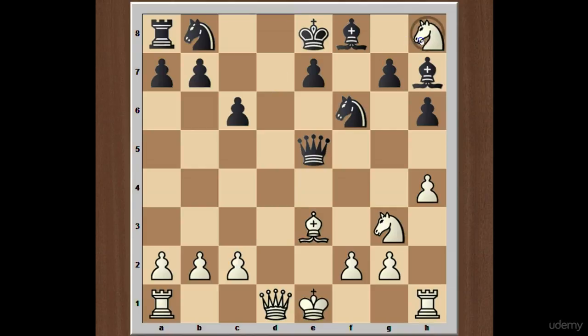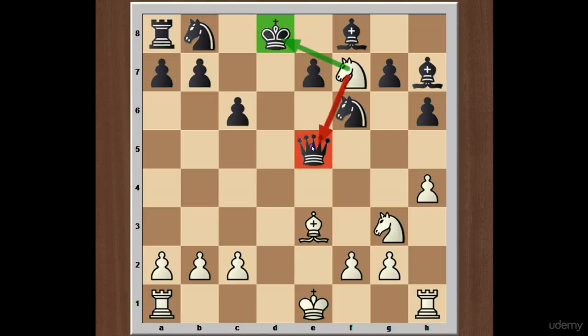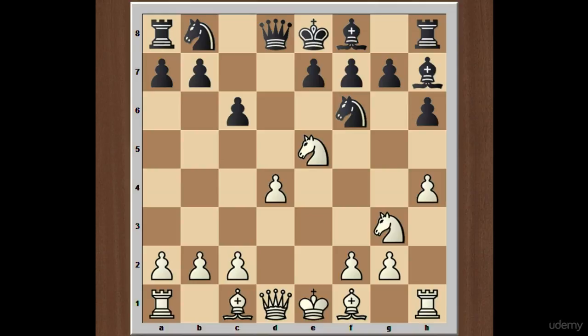After knight takes rook on h8, queen to e5 check, bishop to e3, and bishop to h7 — you may think that the knight is trapped on h8, but white has a brilliant way to save the knight: queen to d8 check, sacrificing the queen temporarily. After king takes queen on d8, simply knight to f7 check, forking the king and queen. After king moves, knight takes queen on e5.